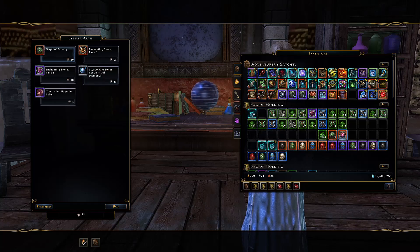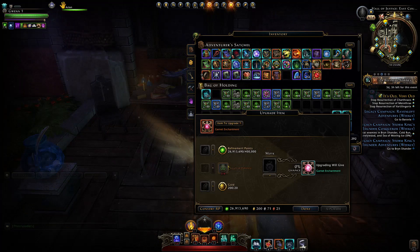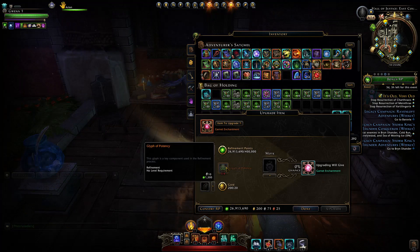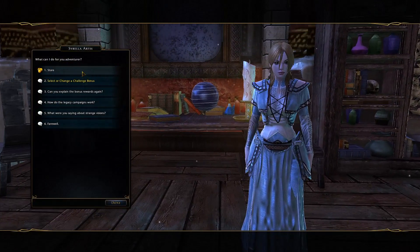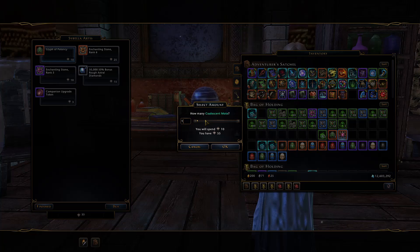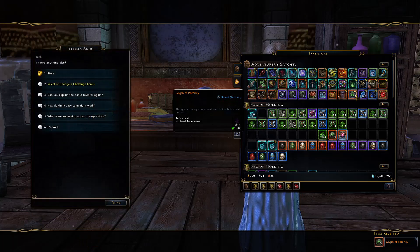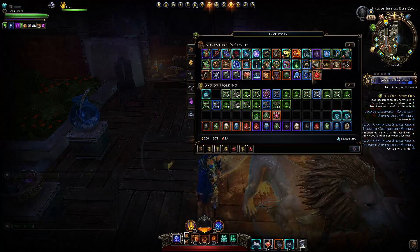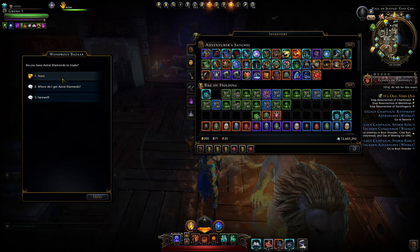If you want to upgrade one enchantment from blue to mythic it's going to cost 15 glyphs of potency, meaning you'll need 15 quests to turn in to obtain those glyphs. That doesn't mean it's impossible — you just have to grind on multiple characters doing those quests, obtaining these glyphs of potencies, and you can get enough to upgrade your enchantments further.